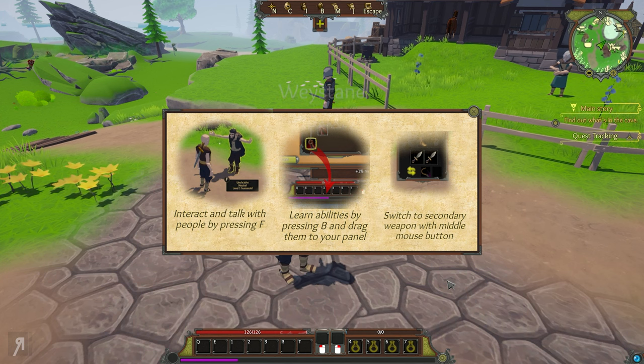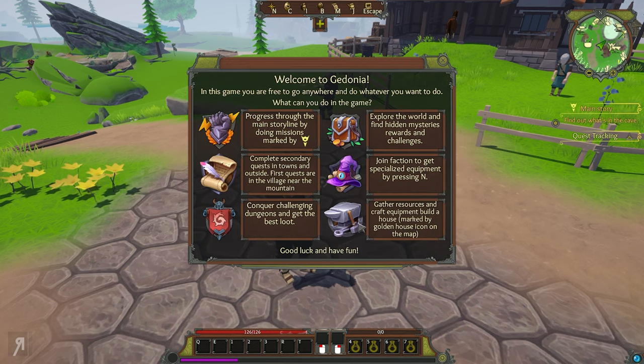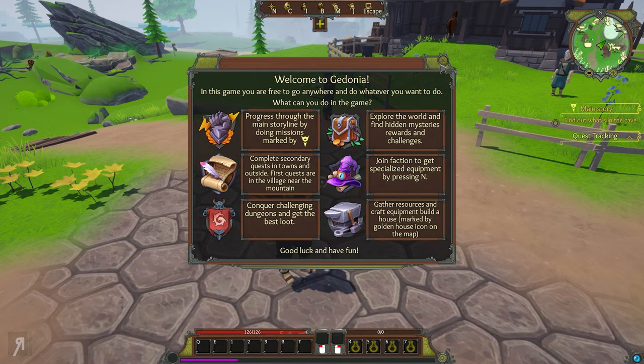Bear in mind you are going to be able to recruit companions in this game as well, and there is a massive amount of freedom in building your character. You can interact, learn abilities, and switch to a secondary weapon with the middle mouse button. You can progress through the main story with marked missions, complete secondary quests in towns, conquer dungeons for the best loot, explore the world for hidden mysteries, join a faction for specialized equipment by pressing N, gather resources and craft equipment, and even build a house.